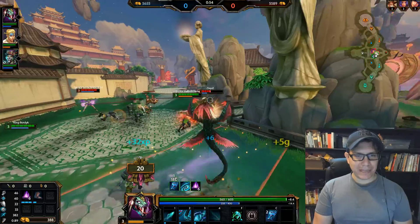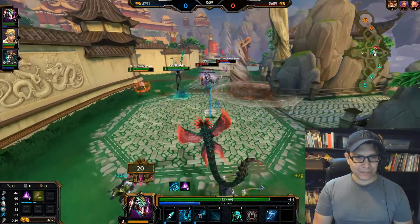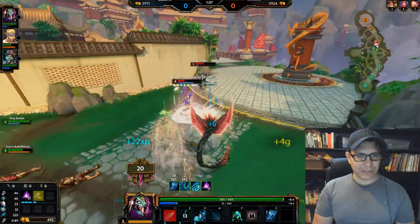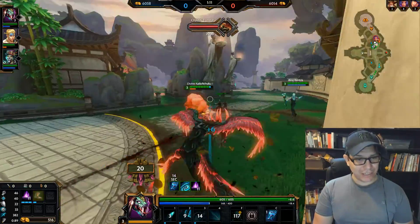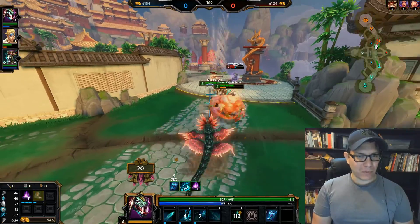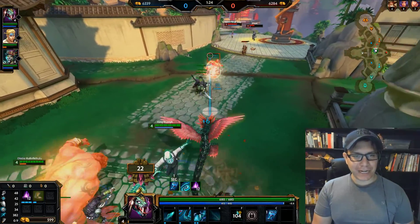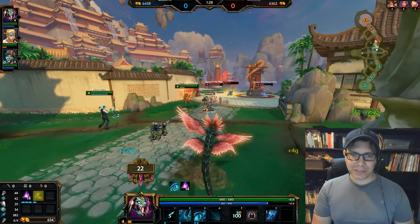The enemy team is an Odin, a Neath, and Discordia — a really good standard team composition, so that's what we'll be facing. One of the things the enemy team has that we don't is a hunter, so they should be better at taking down objectives than we are, unless we deicide them — then we should be able to take down their objectives.